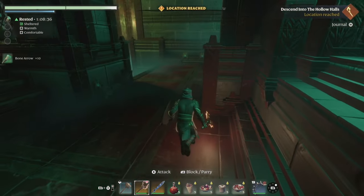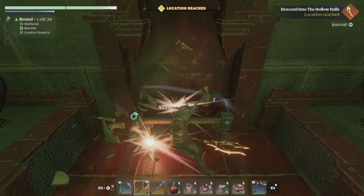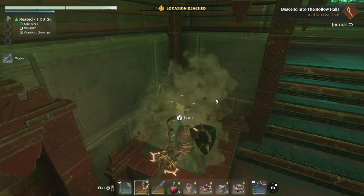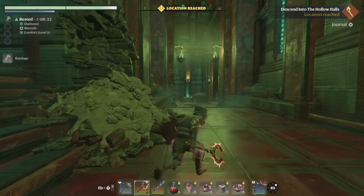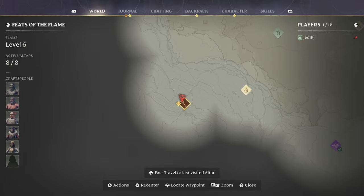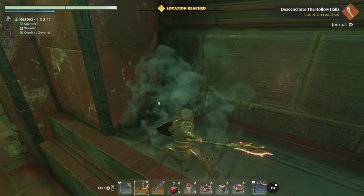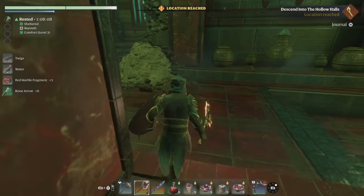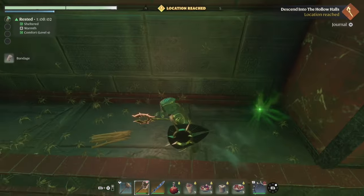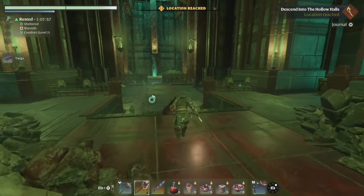We got our first piece of lore. So these hollow halls are actually real and they were not aware of that apparently, and now they've discovered the truth. Look at this furniture - I want it! Give me the furniture! There's also a new NPC in here. Look at the bottom left corner of the screen - there's definitely a new friend that we can unlock. There's also a new crafting table that at some point you can unlock.